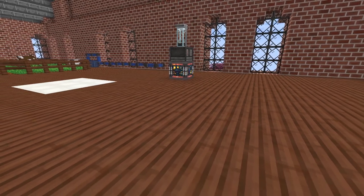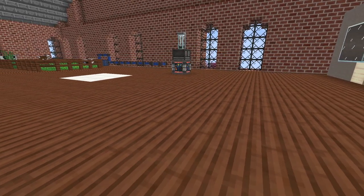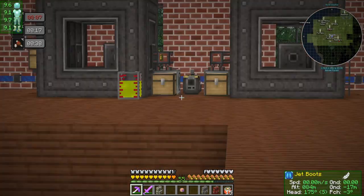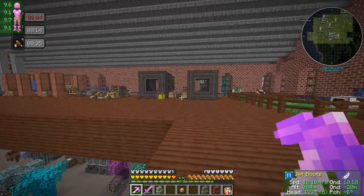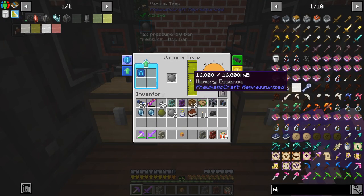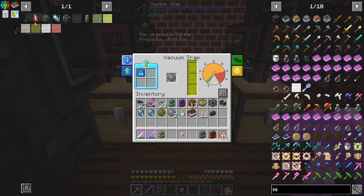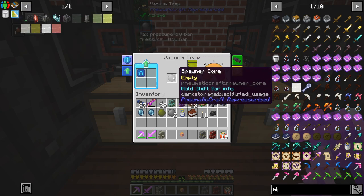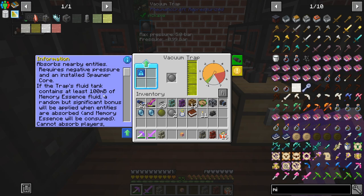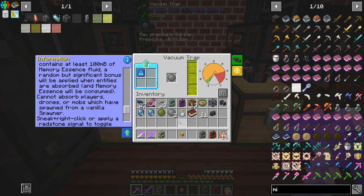Welcome back to another episode of Enigmatica 6 Expert where today we try out the vacuum trap. I think we're ready to go - we've got it loaded up with memory essence, which gives it a higher chance of doing stuff. According to the information, if the trap's fluid tank contains at least 100 ml of memory essence, a random but significant bonus will be applied when entities are absorbed.